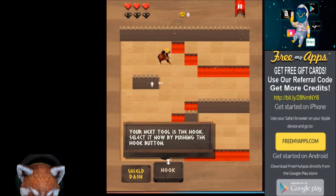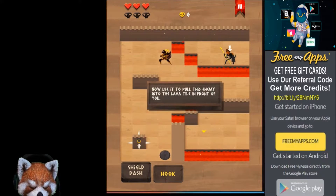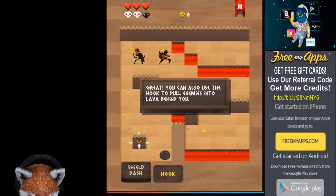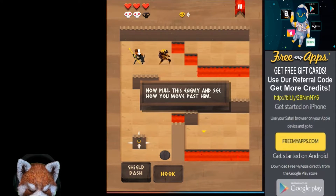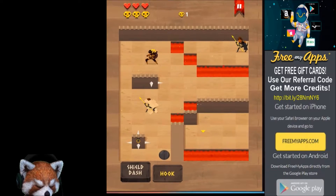Your next tool is the hook — select it now by pushing the hook button. With the hook you can pull enemies towards you; additionally the hook can travel over lava tiles. Hook him — pull him into the lava, oh that's awesome! Now pull this enemy and see how you move past him. Ah, so we can throw him behind us.